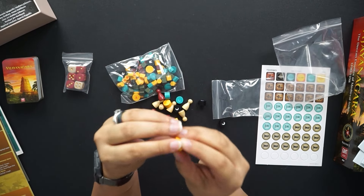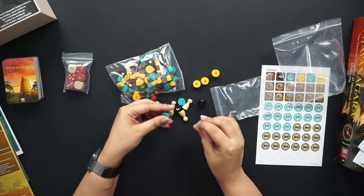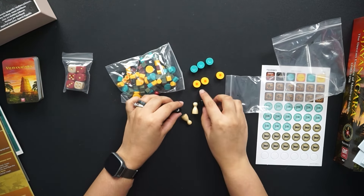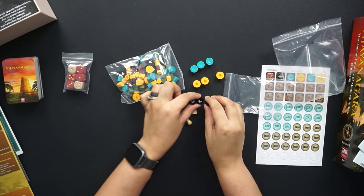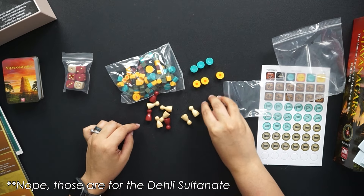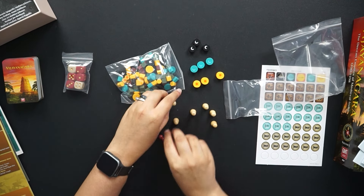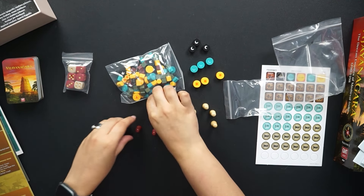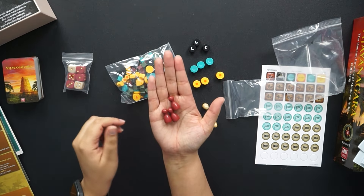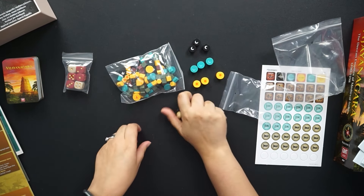So you've got your suns for your Vijayanagara Empire. You have your moons for the Bhamani Kingdom. And I think this is something adjacent to the Bhamani Kingdom because it has that same symbol. You've got your activation pawns and your secondary activation pawns. I love pawns — I don't feel like I see pieces like this often enough. I feel like I want them more in other games. They're just such a classic look.